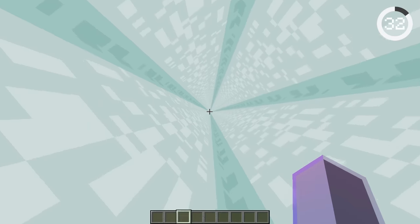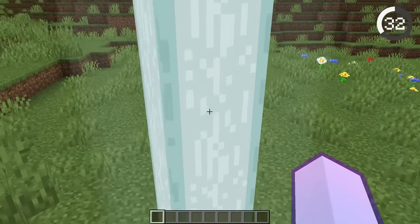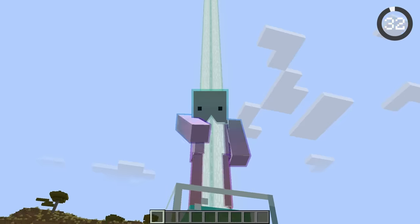When you looked inside the beacon beam, you used to see a white laser all around you. But in version 1.15, this was changed, so now all you see are a few particles when looking down the beam.